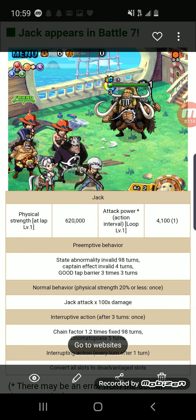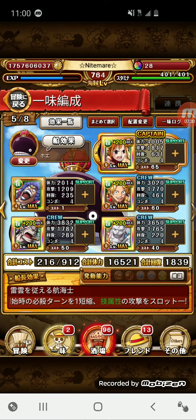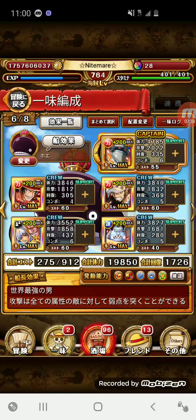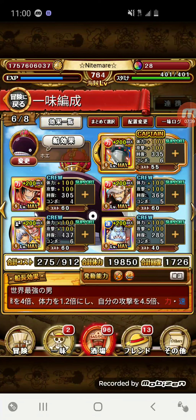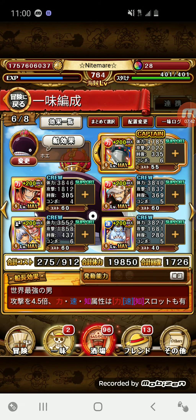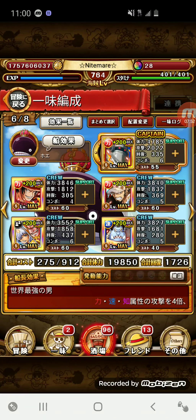Next up is Jack. He has a three-hit barrier for three turns, and under 20% HP he'll do 100 times his attack. I'm not sure what his interrupt is for but we'll have to see — maybe it's been translated on Reddit. Instead of using Ace, I'm using six-star Bullet. I'm really frustrated that I have to evolve my five-star Bullet into six-star, since he doesn't really have much usage — especially if you have six-plus Bullet — but it is what it is.